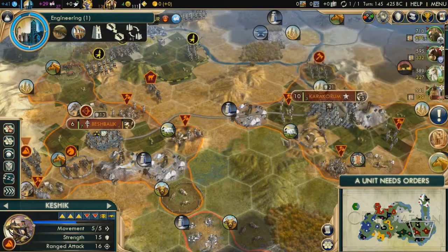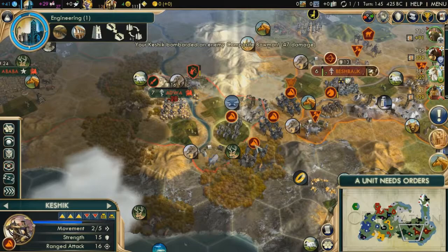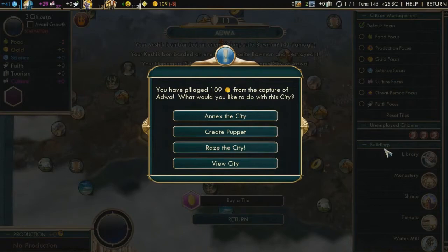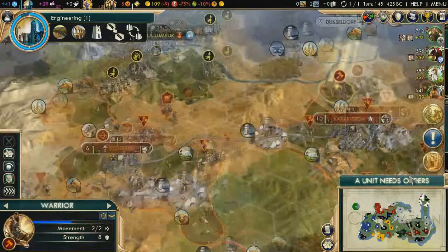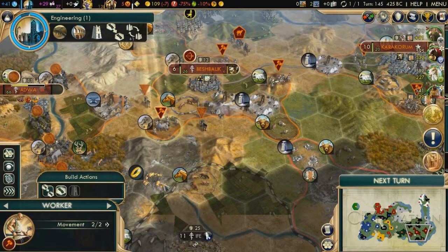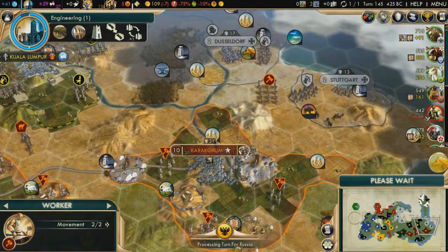The first important thing is to go for Liberty. The most important reason is that Liberty will give you a very good early game, and it's the only policy that will give you a quick great scientist. Liberty allows you to not waste time building a settler, it gives you a golden age and some happiness. It's not as good as Tradition for the long run, but you're going to end the game very quickly.